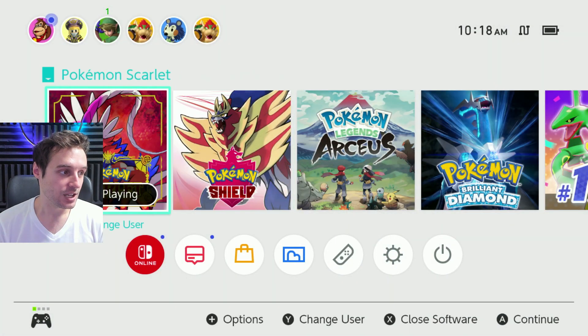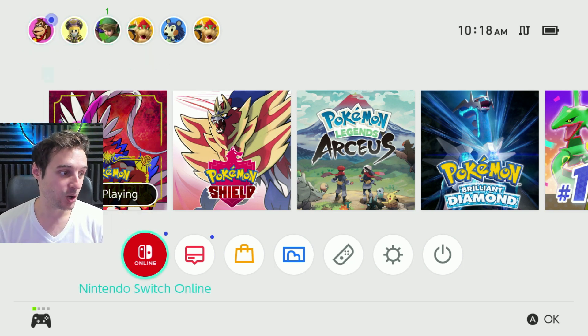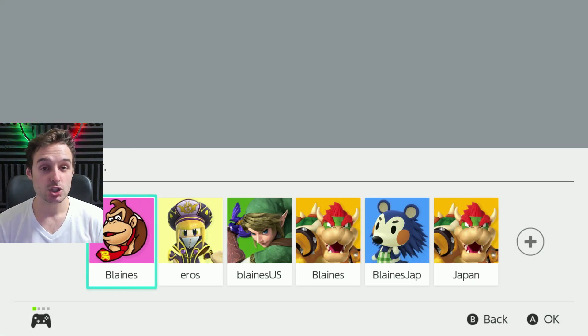This is what we're looking at here. If you want to get a new icon like these ones up at the top, you can by going down to your Nintendo Switch Online and getting some unique Pokemon ones. Choose your main profile because you're going to require platinum coins, and most people will just have them passively, randomly, without even realizing.